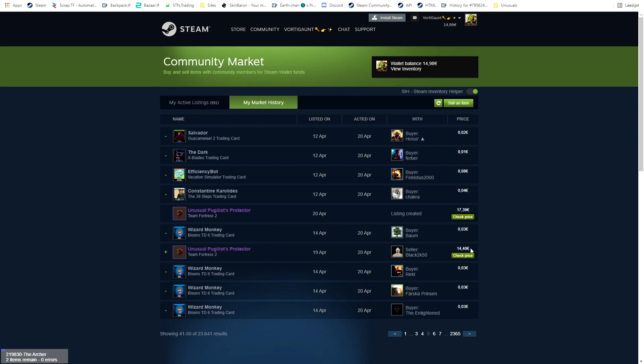In this trade I bought a Pugilist's Protector from one of my buy orders on the hat and paid around 14 euros, which is around 7 keys. Buy orders are at 8 keys and backpack.tf price is at 9 to 11 keys.